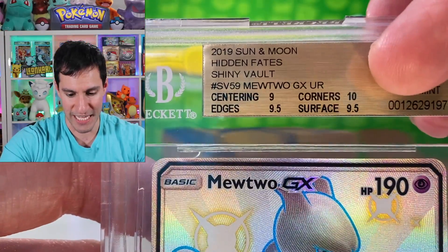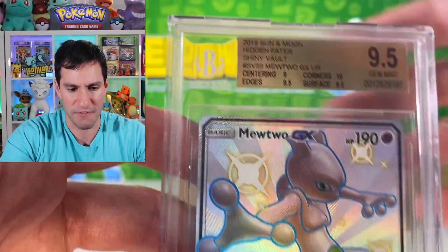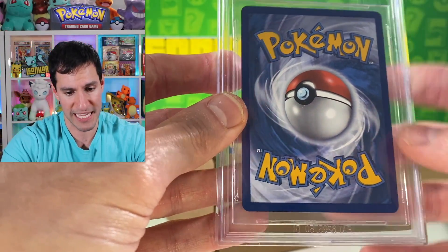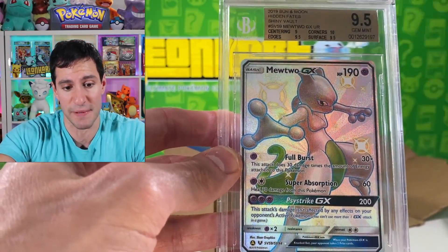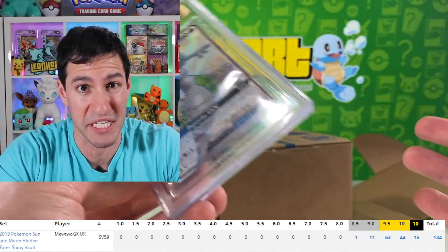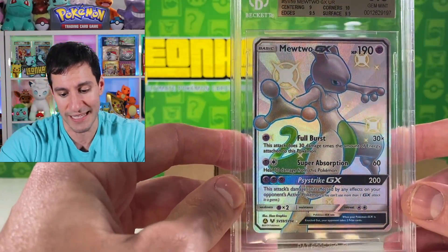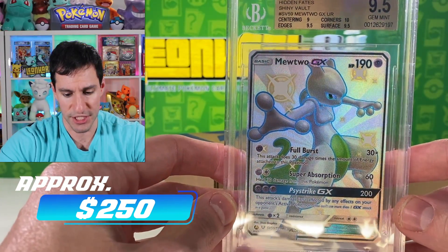The centering got a nine — I really can't believe that because it looks way better than a nine. The corners got a 10, surface and edges both 9.5s — I can see those on closer inspection. But for centering, I've seen a lot worse get 9.5s, so this should have been a 9.5. That said, it's still a gold label 9.5, which is very nice. Population-wise, there are about 15 black labels out there, and this is probably the 44th or 45th 9.5.